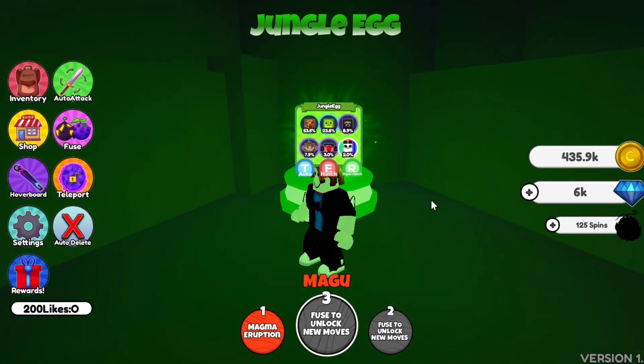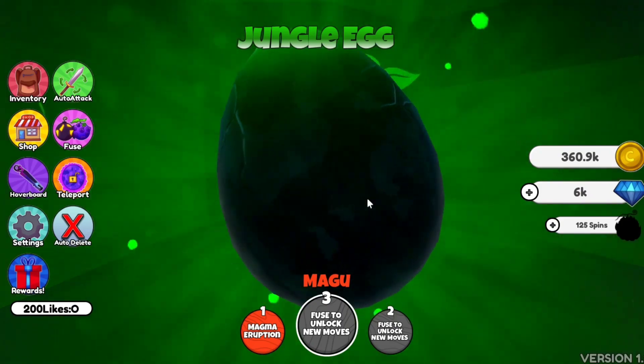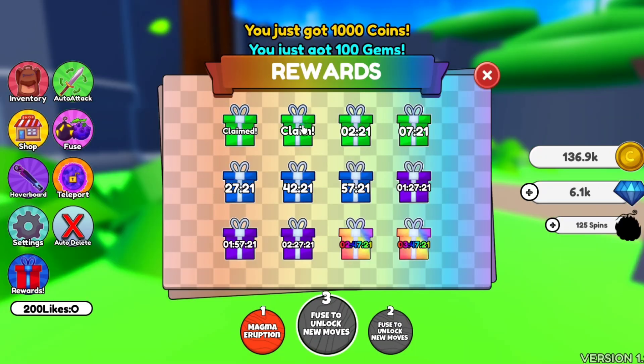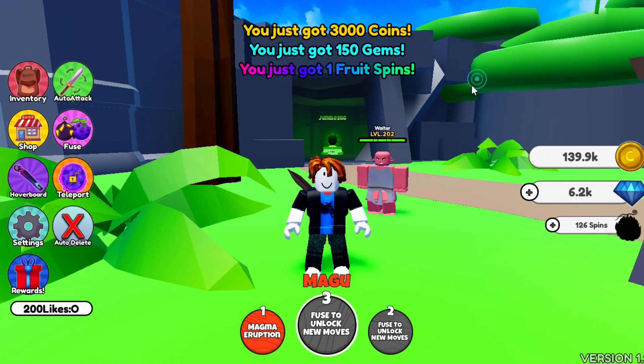Now I can hatch eggs. This egg is very powerful. I hatched it and got a snake! These pets are very helpful. There is also a reward section where you can claim free gems and free spins, which is very helpful.